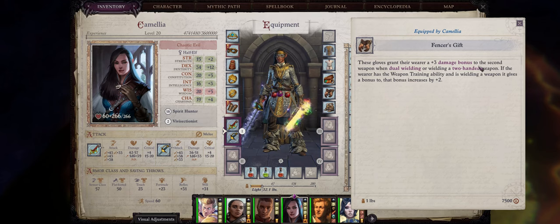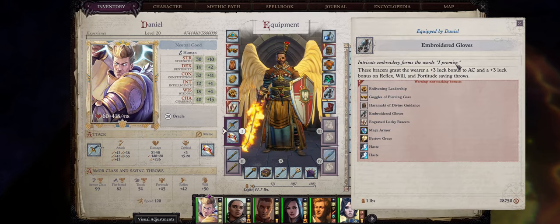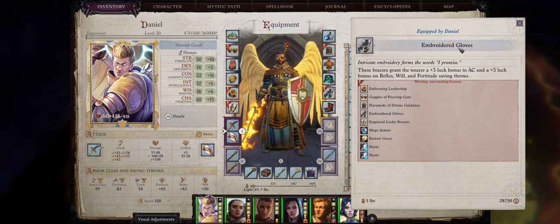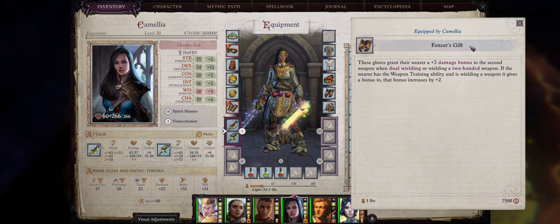Now I realize there are other great gloves in the game such as Fencer's Gift, the big game gloves if your character has the Quarry ability, and so on. But the luck bonus to armor class of the Embroidered Gloves is extremely unique, which is why I consider it to be the best gloves overall in the game — never mind the fact it will work on any character, while gloves like Fencer's Gift only help if you are dual wielding.